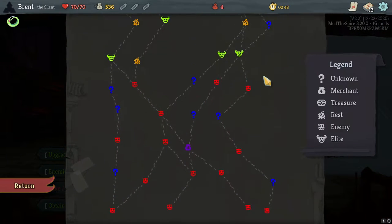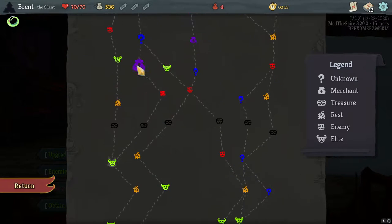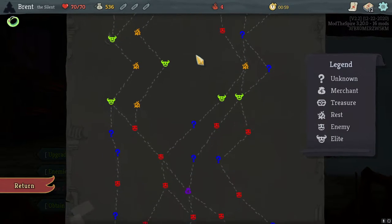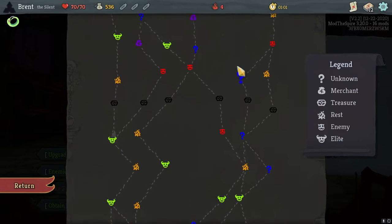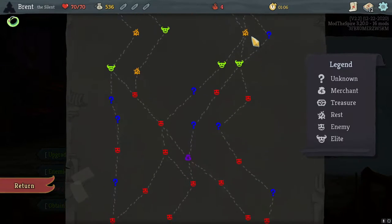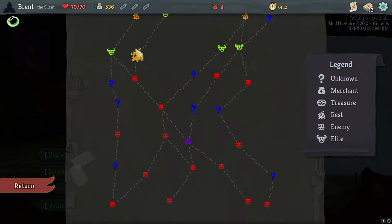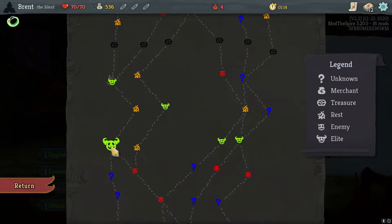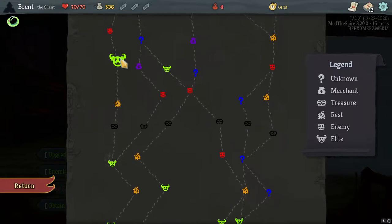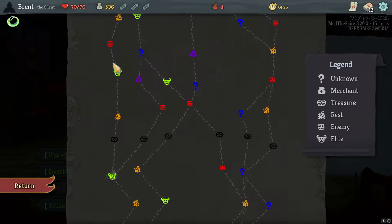Let's see what our path looks like. Two elite path, very good still — three elites, bunch of fires still. Let's go into the center. There's a bunch of fires on the right side also, I think the same amount, actually one less. This is the path — I just don't know if I want to go this way. Three question marks here. I think we'll go up the middle but I won't get a shop.